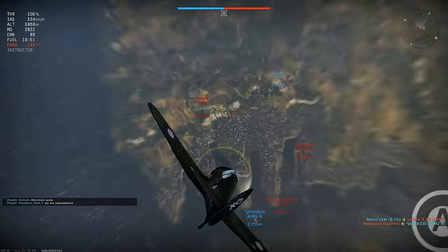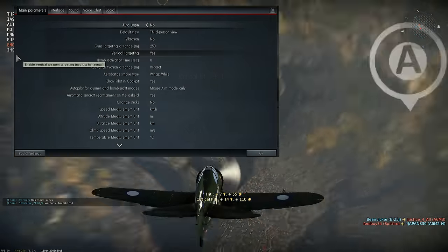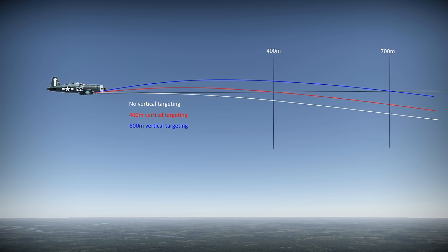The gun's targeting range also controls vertical targeting if you have it enabled through the options menu. In the same way horizontal convergence angles the guns inward to make bullets meet at the targeting range, vertical targeting angles them upwards to allow for gravity, so the bullets drop to be level with your plane at that targeting range.